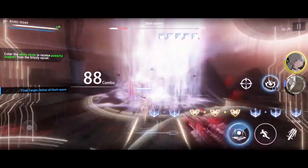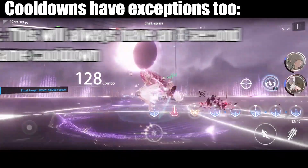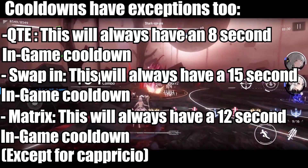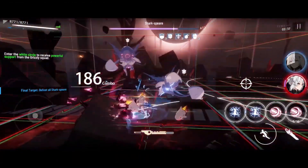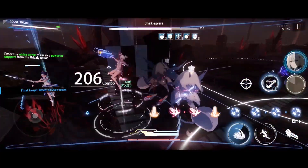Lastly, there are cooldowns that strangely enough follow in-game time, like QTE, Swap-In, and even Matrix — well, except for Selena Caprizio for the last one, but that's a whole different rabbit hole. The TLDR is: characters with Time Stop abilities are generally better than those without.